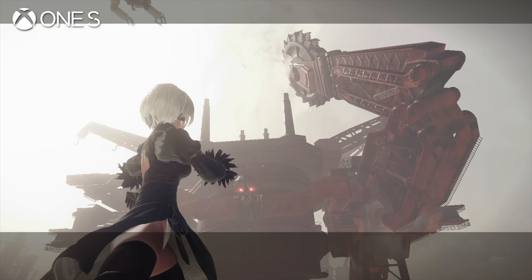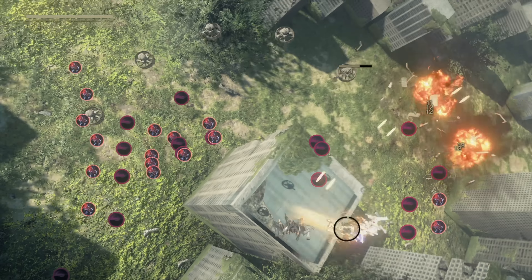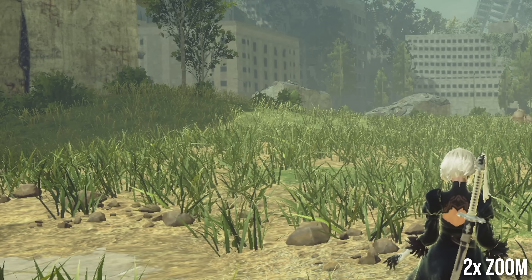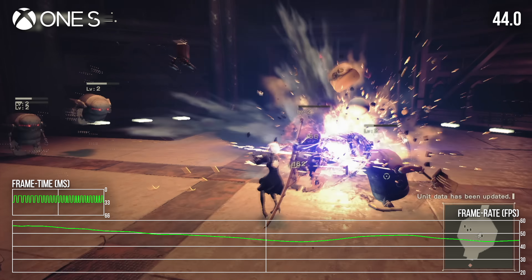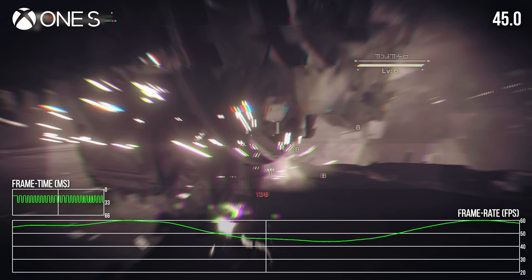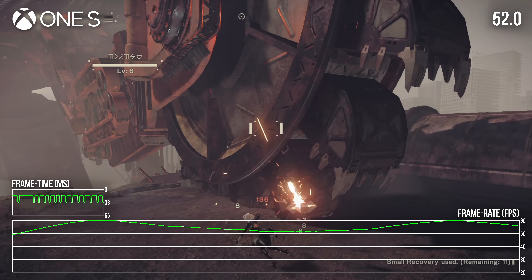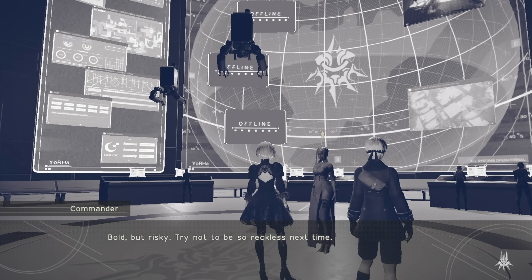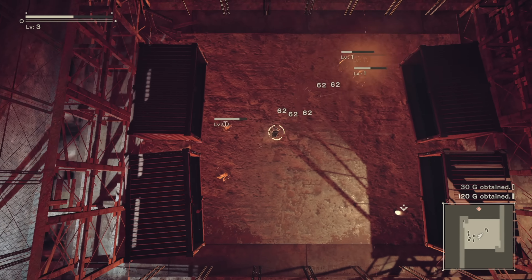Nier Automata was a technically challenging title on last-gen consoles. Despite relatively pedestrian visuals, the game targeted 900p without any anti-aliasing on base PS4 and Xbox One, with somewhat messy performance on both machines. 40-60 FPS was the typical run of play, with combat and open-world traversal causing issues. It's important to keep this relatively poor showing in mind, because the Nintendo Switch falls far short of those machines in raw number-crunching performance. This was a technically messy game that isn't typically the kind of last-gen title that fares well on Switch.